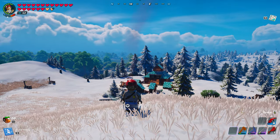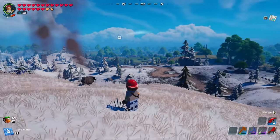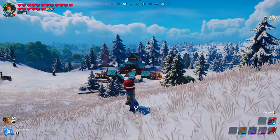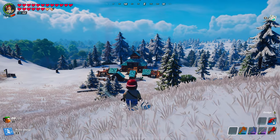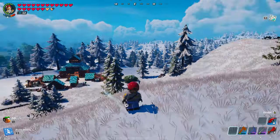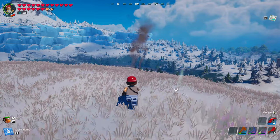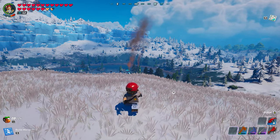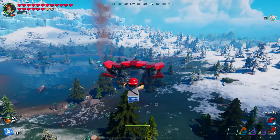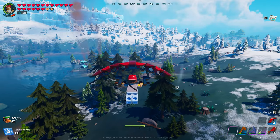Ladies and gentlemen, we are back and look where we are. There is Dizzle's workshop — Dizzle's starter camp. Look at this, guys. I'm moving. I'm not glitching or rubber banding, whatever you want to call it. We need to go grab something. Head on over to our fishing camp.